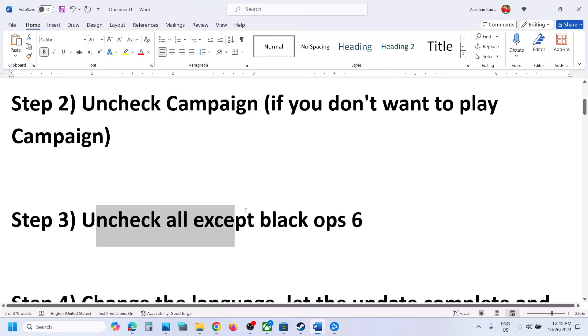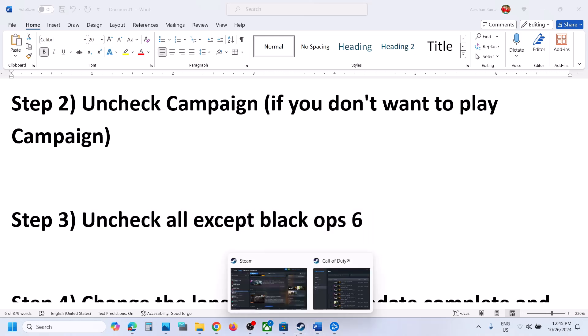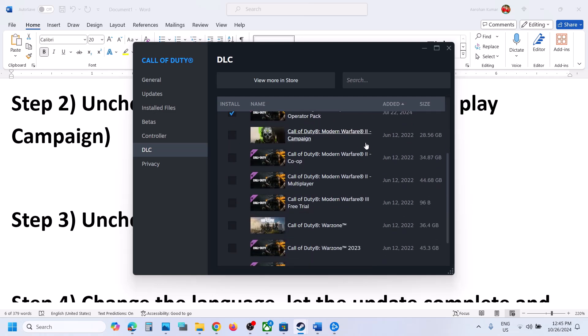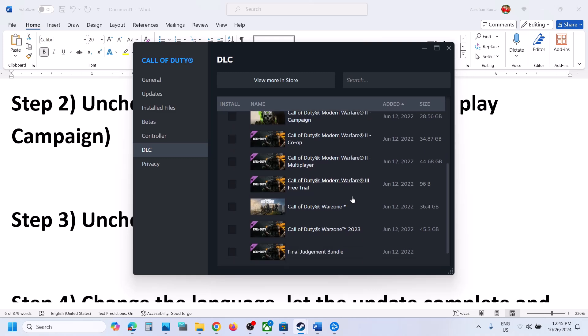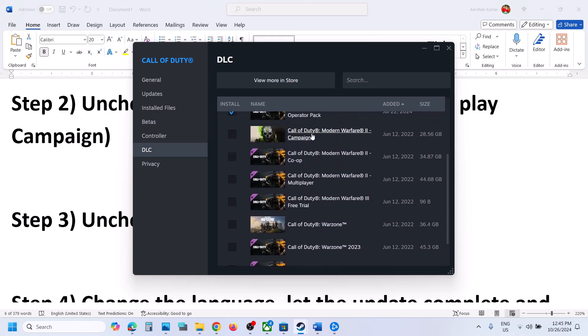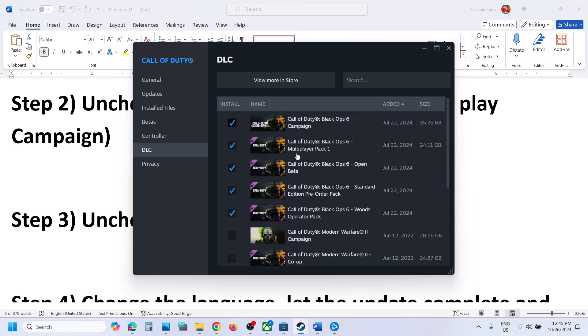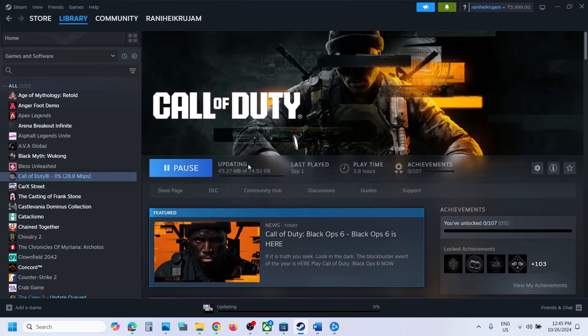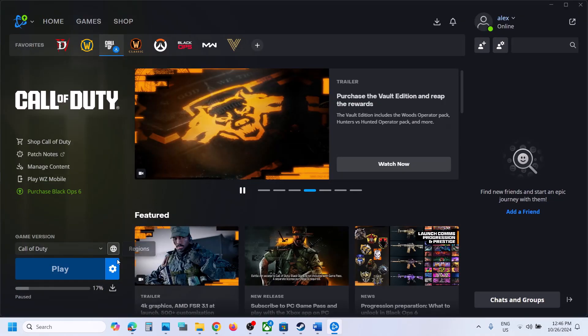The next step is to uncheck all DLC except Black Ops 6. Make sure Black Ops 6 is selected and the rest are unchecked — for example, if you have Modern Warfare 2, 3, or Warzone, uncheck all those boxes. Make sure only Black Ops 6 is selected, and once the update is complete you can launch the game and check.